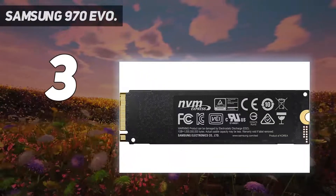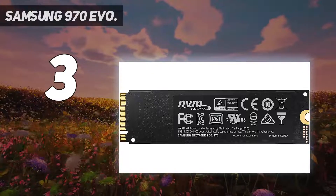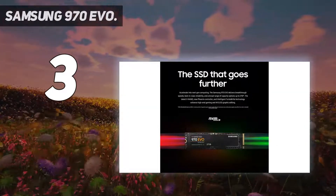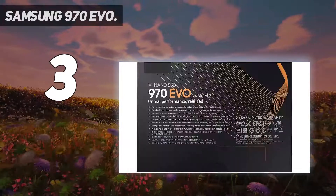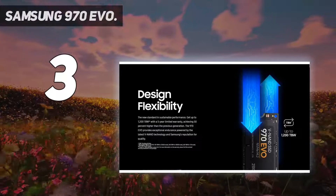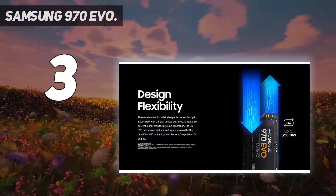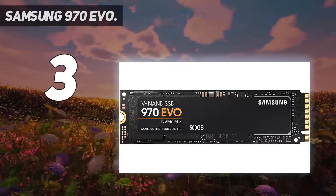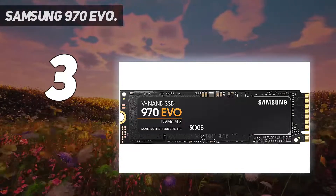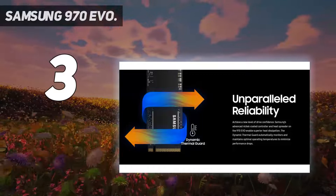If you can find a straight 970 EVO for less, then go for it, but they're a rarity. Both drives still use the same Samsung Phoenix controller, which means they can outperform this generation's competition in real-world usage. If you want peak PCIe 3.0, you're looking at 3.5GB per second of sequential read and 3.3GB per second write speeds.